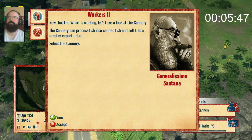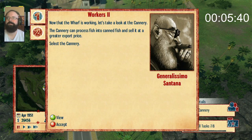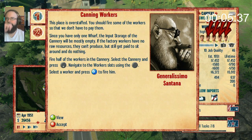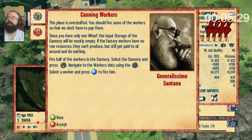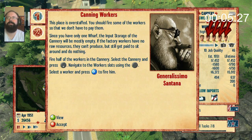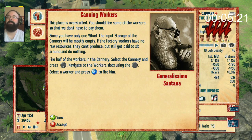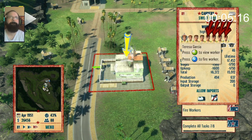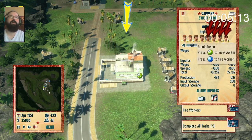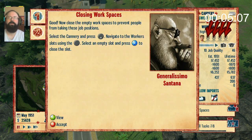Lieutenant Wolf reporting for duty. The cannery can process fish into canned fish and sell it at a greater export price. Select the cannery — where's that? This place is over-staffed. Canning workers — I just hired a bunch of workers, now you want me to can workers? You have to pay them. Oh, it's actually... yeah, canning workers at the cannery. I thought it was just a pun, but no! I'm kicking these guys to the curb — fire half of the workers.